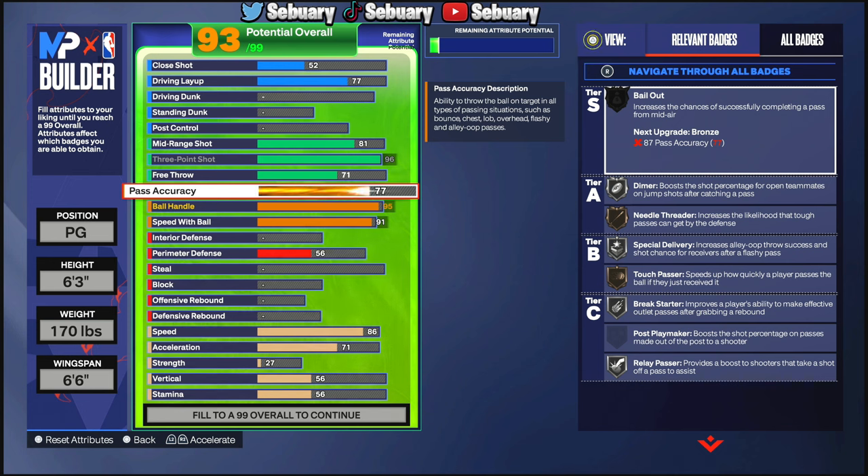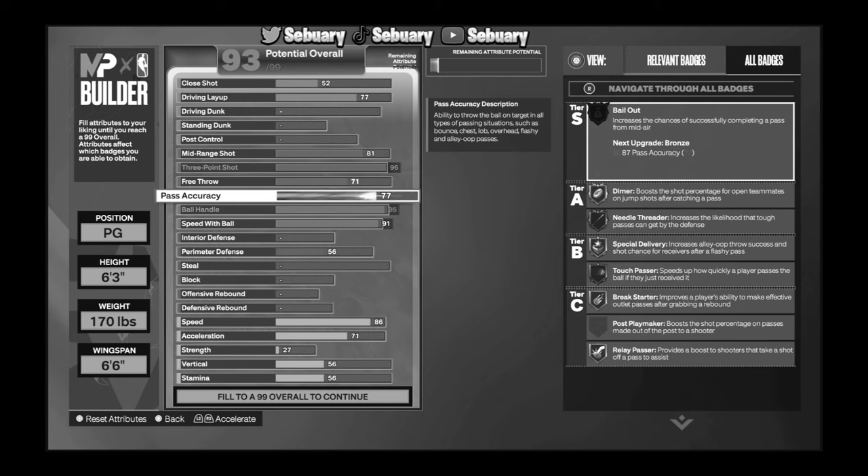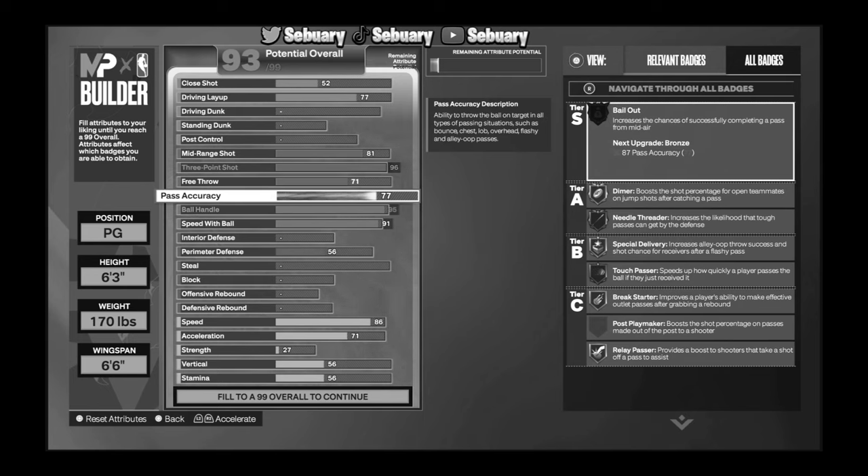Every time I make these builds, there's always that one person in the comments asking why I go 77 pass accuracy and whether you need an 85. You don't need the 85. 77 pass accuracy is the best possible low pass accuracy you can have — you can maximize your attribute points efficiently. You get Needle Threader on bronze, and I promise, Needle Threader on bronze and hall of fame are essentially the same thing.